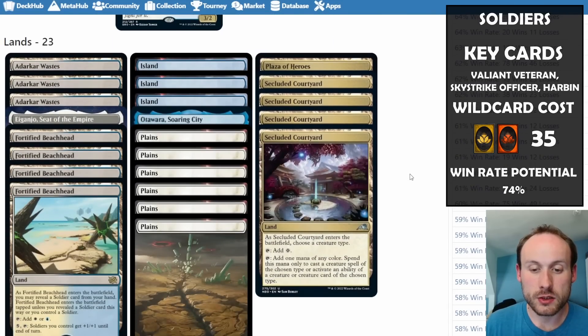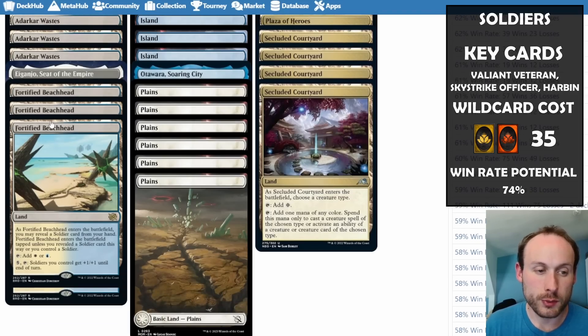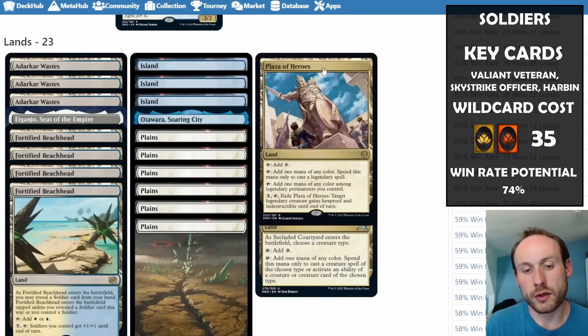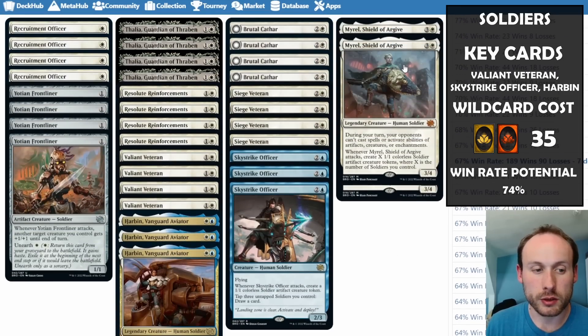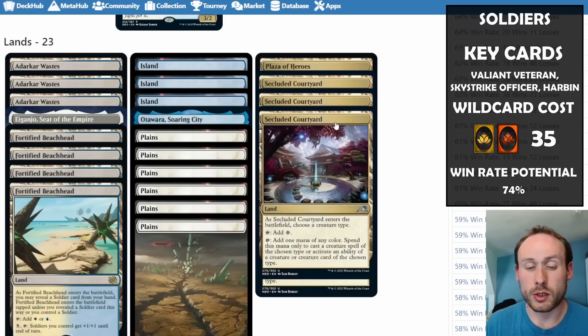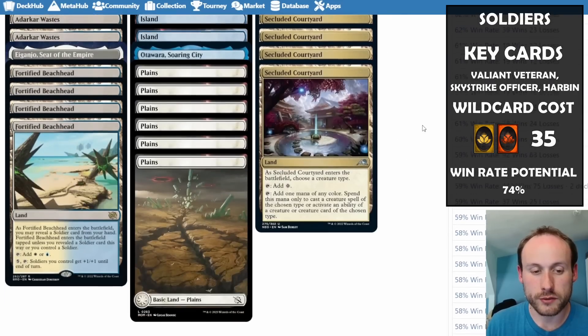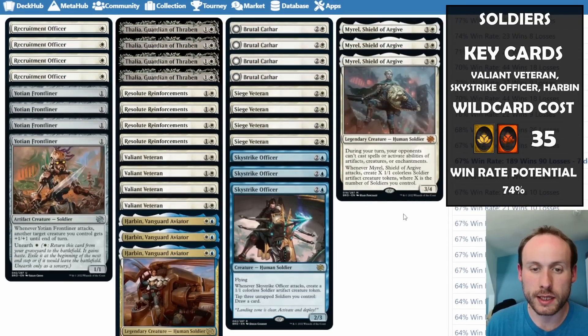For the mana base, we have a few rare dual lands for access to both colors. Fortified Beachhead is specifically designed for the soldier deck — definitely include that. Plaza of Heroes can be any color and also protects legendary cards like Harbin and Mural. Secluded Courtyard is really good for any tribal deck — select soldiers as your creature type and it fixes your mana for Harbin and Sky Strike Officer.